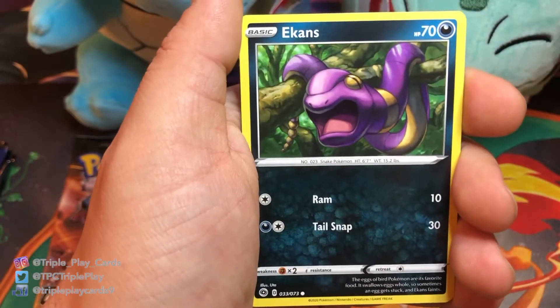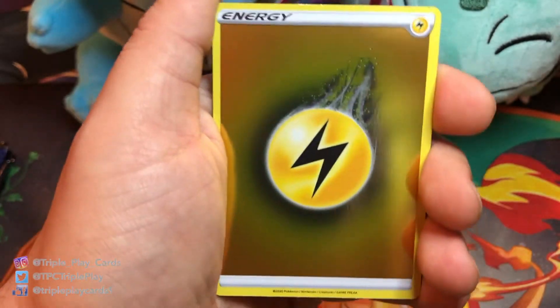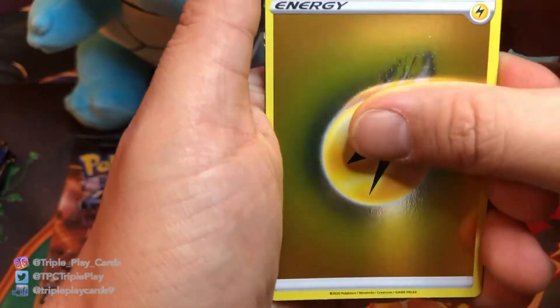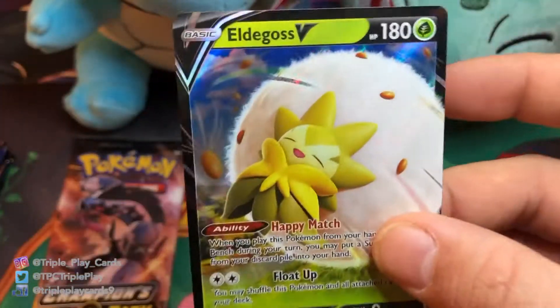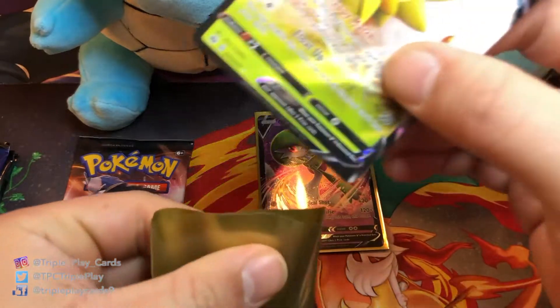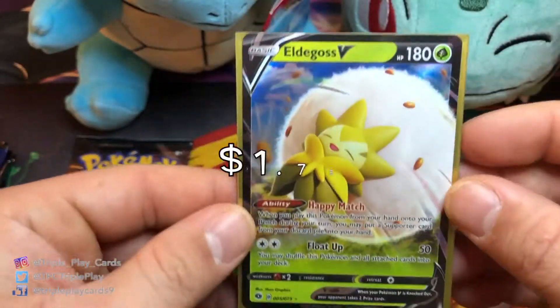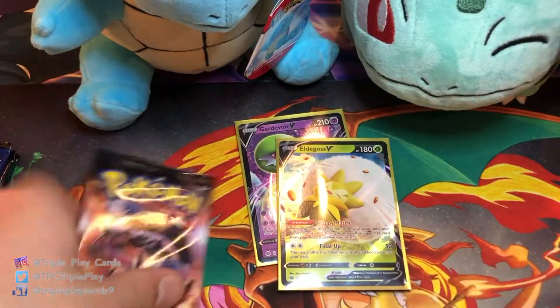Kakuna, Ekans, a nice Lightning Energy, and Eldegoss V — another hit! Nice, guys. Eldegoss V, very nice — stick that in there.